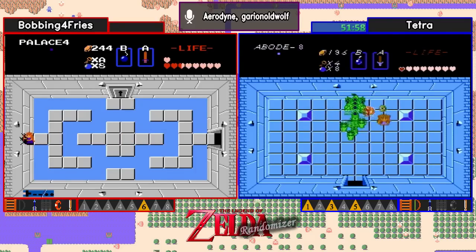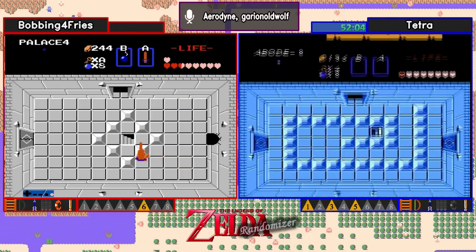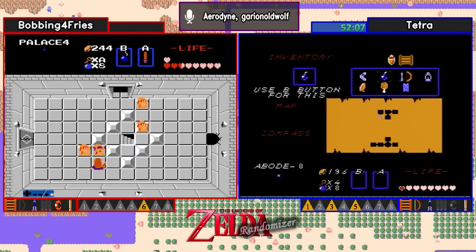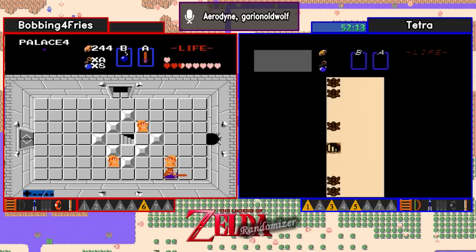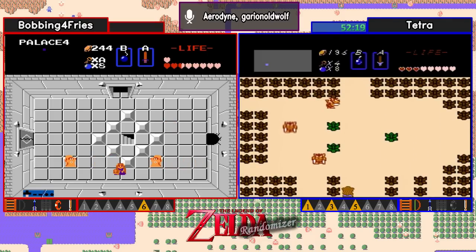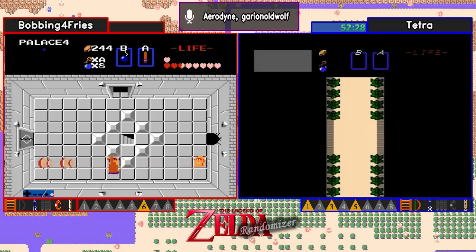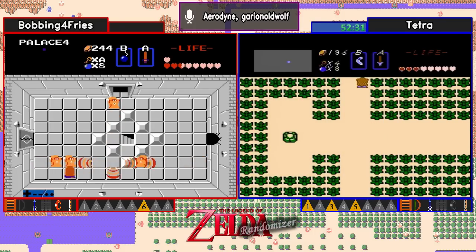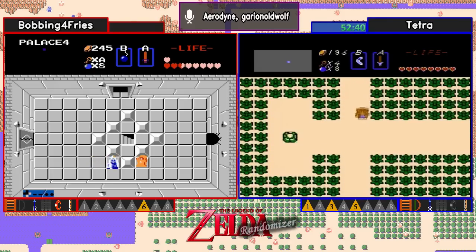We know the Triforce in this level is Gleoc-blocked one screen left. Gleoc, but Tetra did not find the compass. I would not be surprised if Tetra makes a return for that Gleoc block if she knows about it. But I don't think she does because I don't think she got the compass. That's what I'm wondering as well. If she did get it, I missed it blinking on the screen. Bobbing still diving Palace 4.